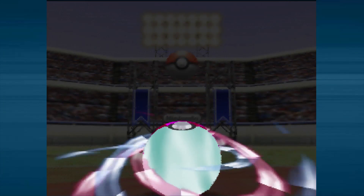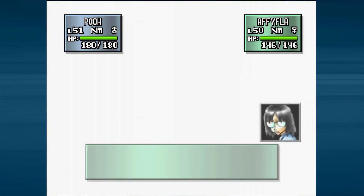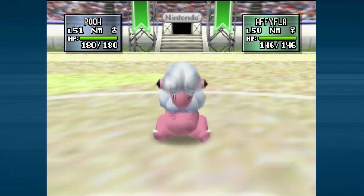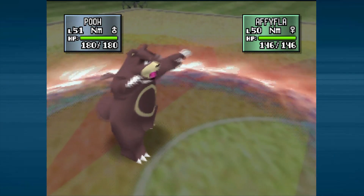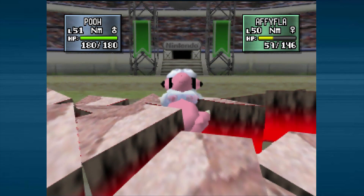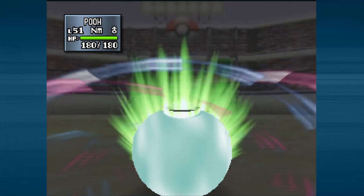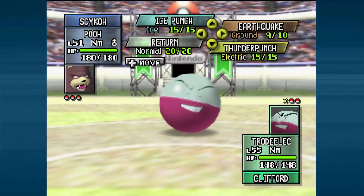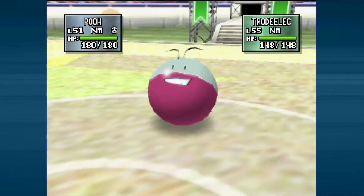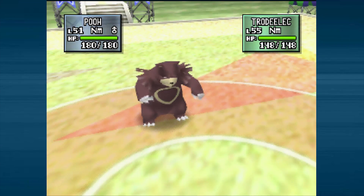Poo will probably be able to just Earthquake everything. Maybe Porygon will give him a little trouble, but if he sends out Porygon I'll just go for Return. He sends out Flappy first — one Earthquake, super effective, and there's no way they're surviving that. Poo is a great physical attacker. Next up is Electrode, which might have Explosion — that could probably kill me, and he'll be faster. But he goes for Screech, which just lowers my defense. That's fine; if he'd gone for Thunder Wave I could have gotten paralyzed a lot.